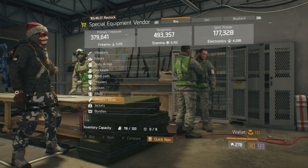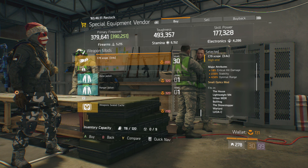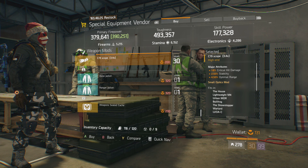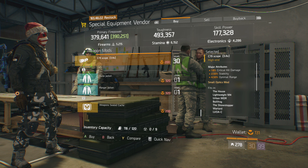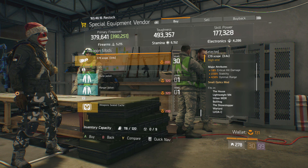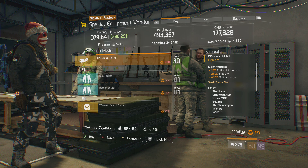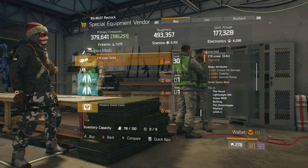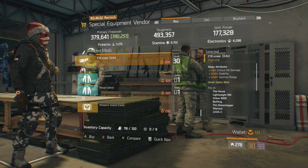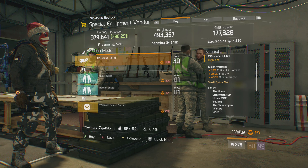The final thing you guys want to check out is this C79 scope. This one's really good for MDR builds or Deadeye builds if you want a scope but don't want to zoom in a crazy distance. The C79 scopes zoom in a tiny amount and activate the Deadeye bonus. What it comes with is 18% critical hit damage, 2.50% stability, and 4.50% optimal range. You have the stability, you have the optimal range, and a really high critical hit damage roll — that's pretty much the combination you want for a Deadeye build. If you're interested, check out this vendor and buy this thing 100%.